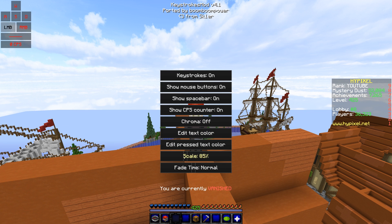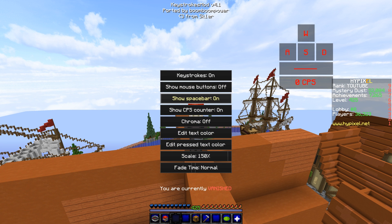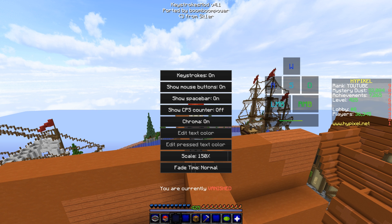You can move it around as normal and change the scale, so we'll just set it to be big for the demonstration. You can toggle whether you show a bunch of things — right now this is just the basic WASD. You can toggle the mouse buttons on, spacebar on, chroma — you can do your standard chroma wave.